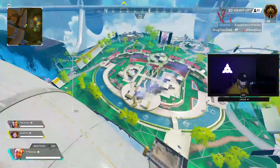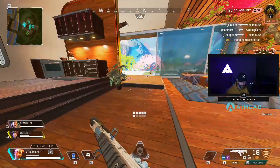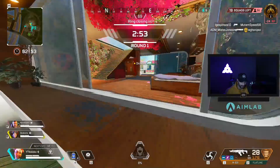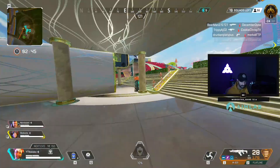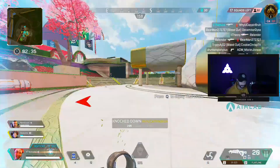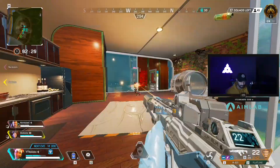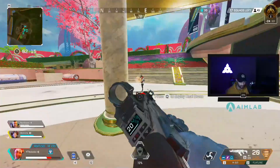Always look around - one squad is with us, they're going high. You can split over here. This R301 is going to fry them because I already have all the attachments for it - absolutely grabbing all the light ammo I can. I know my teammate has a Triple Take. Going to back up here, pop a battery, take the high ground. He's going to drop on me - he's really low. I cracked him and got him.